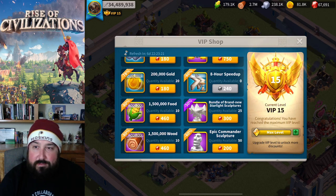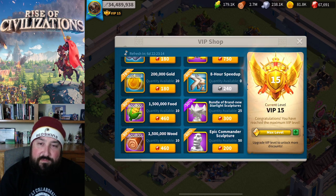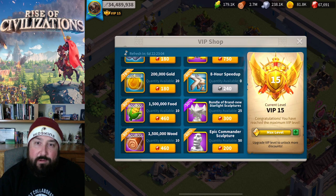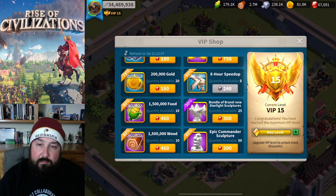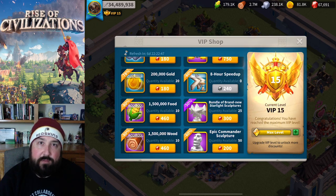I could be one of those players that drops 5 or 10 grand into the game and just hits the gem button to finish everything right away. I just can't do that. I am doing it the most economical way I know how - finding different values through the VIP shop, courier shop, bundles, barbarians and barbarian forts, and different events. Anytime there's speed-ups available, I try and get them every single time.